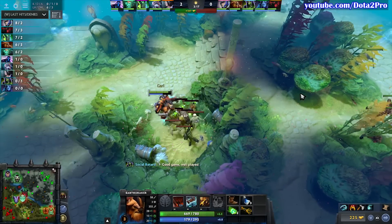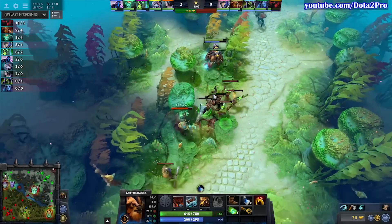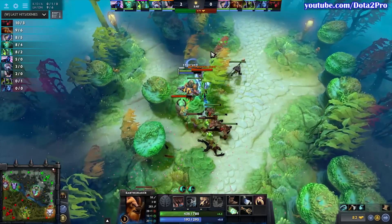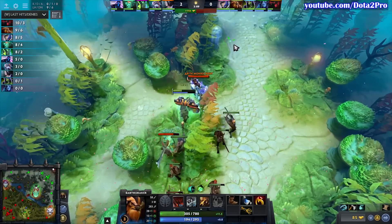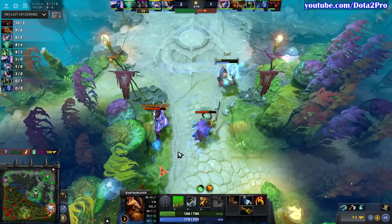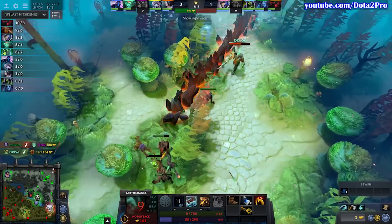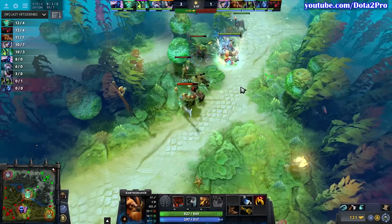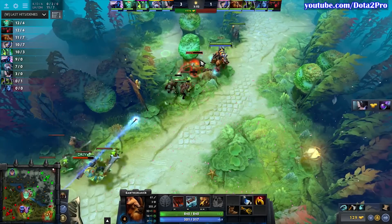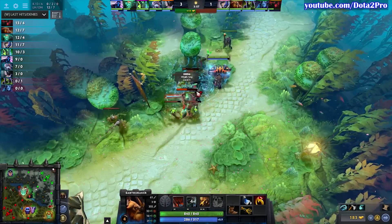Earthshaker loves blink, but people really underestimate what levels alone can give this guy. One thing some people don't understand about the difference between support Earthshaker and core Earthshaker is that the support almost always maxes Fissure because that's the only damage he will be able to provide for a long time, since it takes a while until he gets levels and gold for the blink dagger. Offlane Earthshaker has more levels and will have blink dagger, making more use of the passive, especially when you're against a melee core like Wraith King. With vision of Enigma and Murana mid, he can play very aggressive and thus maximize Aftershock.